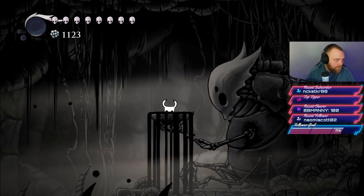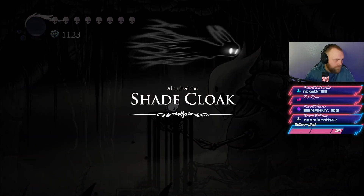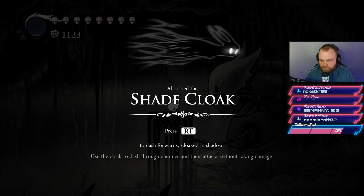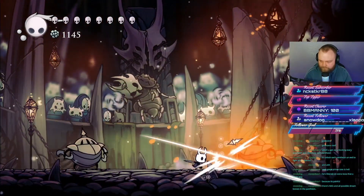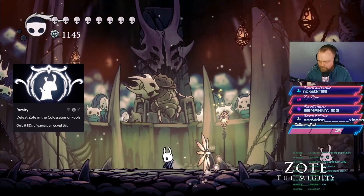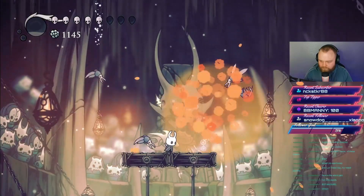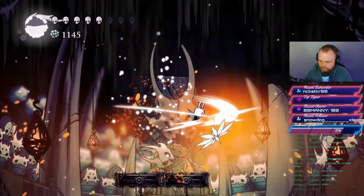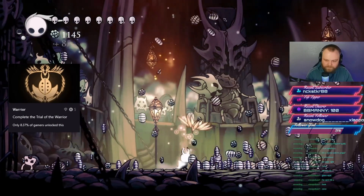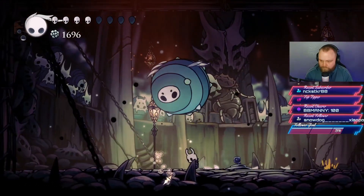We then upgrade the last of our skills by stepping into the dark liquid to obtain Shade Cloak via a cutscene. Shade Cloak is very powerful — it lets you dash through enemies in battle and access different areas outside of it. The next stage of completion is the Coliseum of Fools, where we're doing this in the normal playthrough rather than Steel Soul first because it can be very punishing. The first two coliseums — the Trial of the Fool and the Trial of the Warrior — both involve waves of enemies progressing toward a final boss encounter.